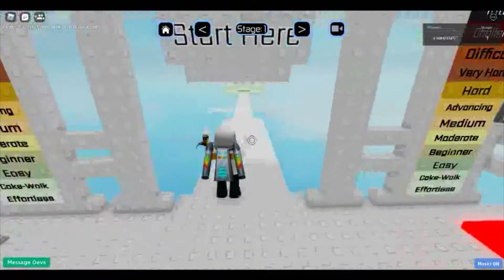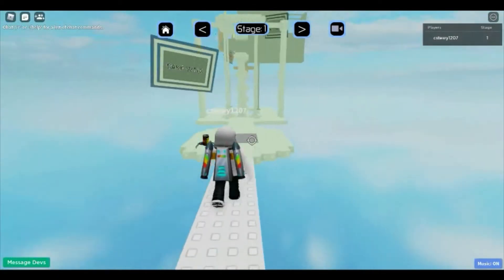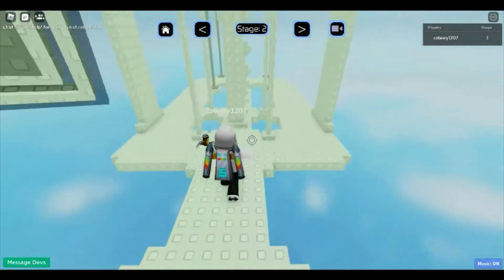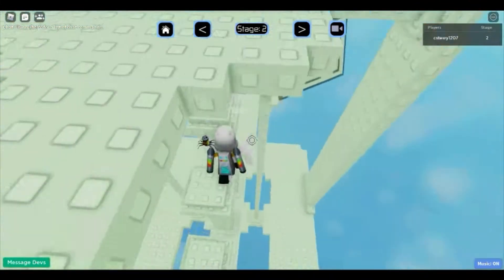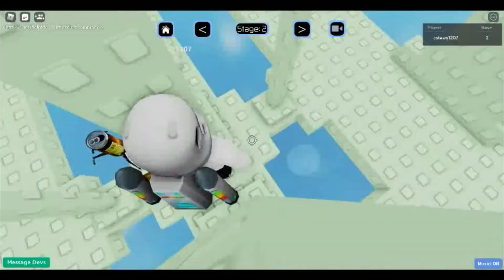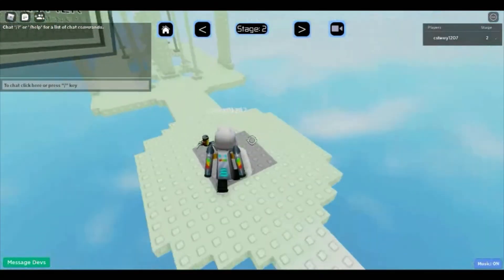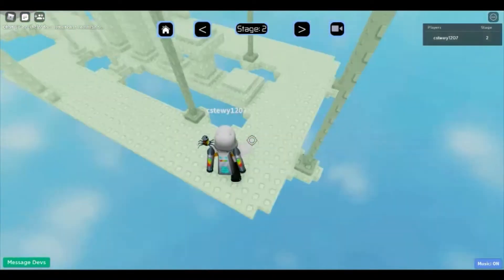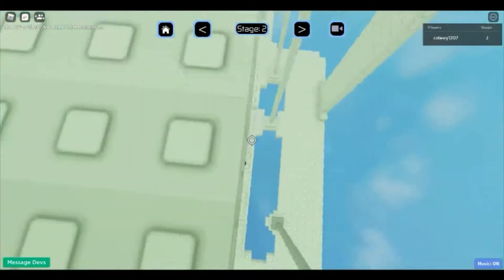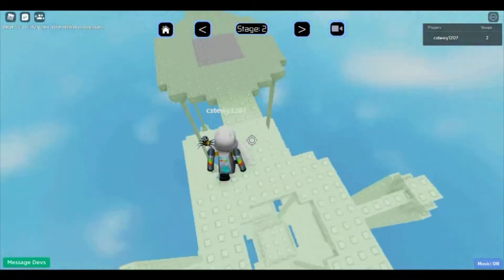First is Effortless, then Cakewalk — it starts with super easy ones. I just fell on Cakewalk, I can't believe I died there. There's also an alignment key feature which I like a lot. If you guys want to learn how to use alignment keys, I'll put a video link in the description.